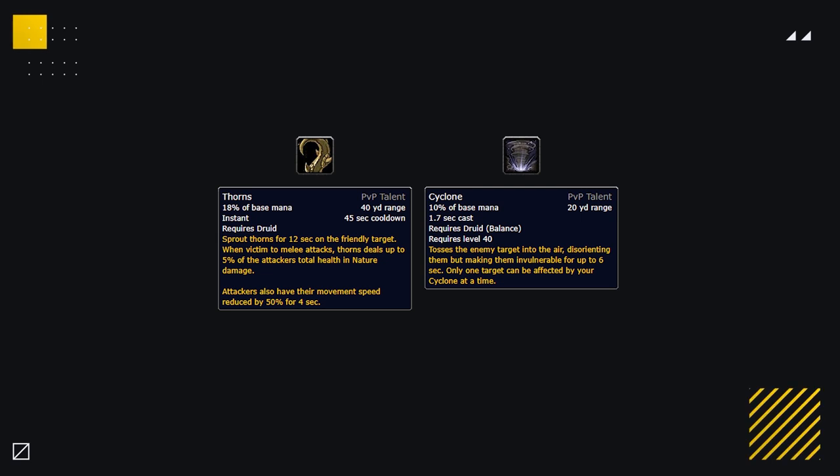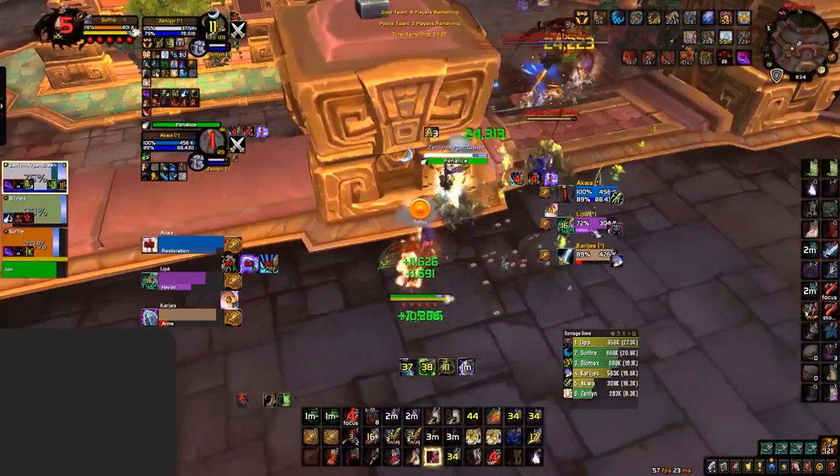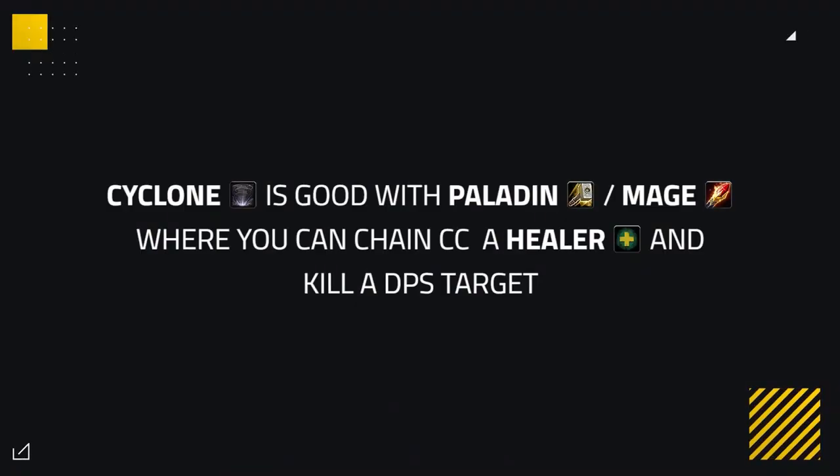There are two more situational PvP talents you could take: Thorns and Cyclone. Thorns is great against melee cleave compositions to deter their pressure, and can be used in twos against melee you want to stop from pressuring, or to create more pressure yourself. Cyclone can be good with a Paladin or Mage where you can chain crowd control a healer and kill a DPS target. You could also use Cyclone on targets low on health, causing pressure and tanking interrupts while casting it, allowing your teammates to free cast. The downside is that you spend a lot of time casting it, which can be disrupted and means you lack damage if you Cyclone too much — which is why Cassidy prefers the other PvP talents in general.